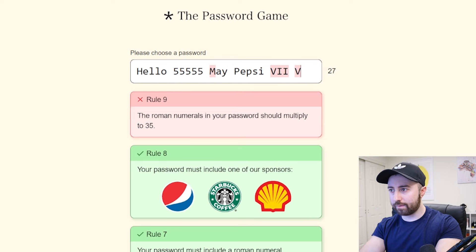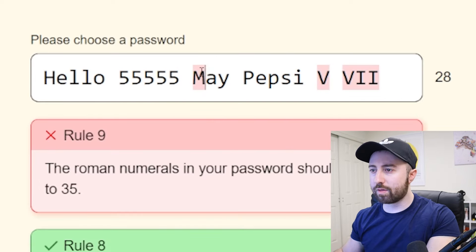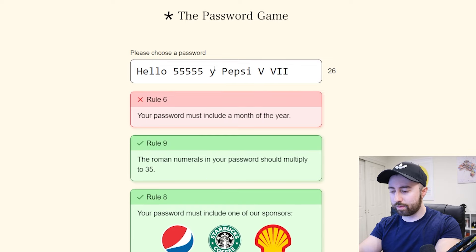V... no. VIIV — oh, that doesn't work. How do I do this? Wait, is that screwing me up? Is M a Roman numeral for something? Apparently it is. So we're going to switch the month out — we're going to do July.